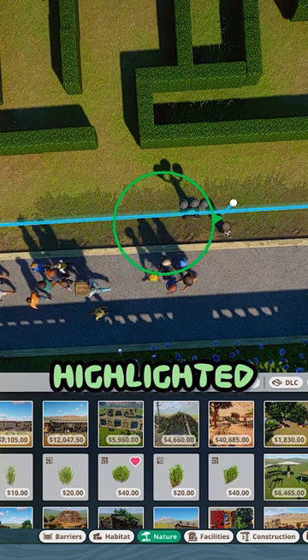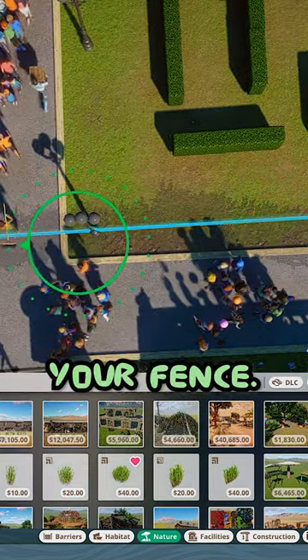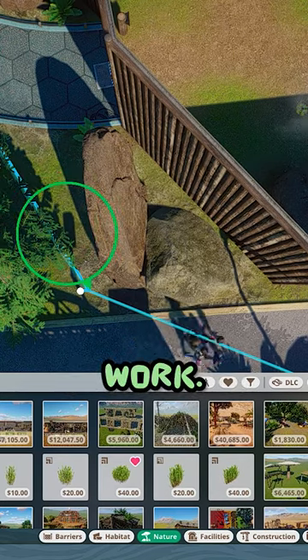So now with highlighted barriers turned on, you can come through here and kind of trace your fence. This might get a little costly in franchise mode, but it will still work.